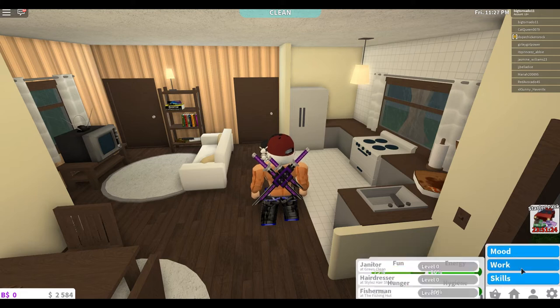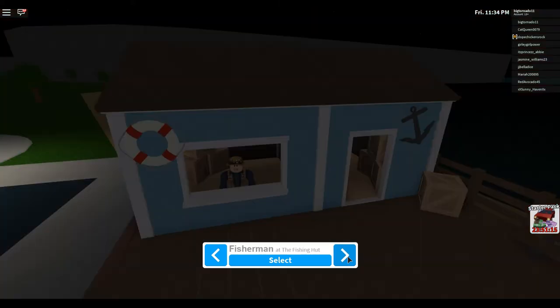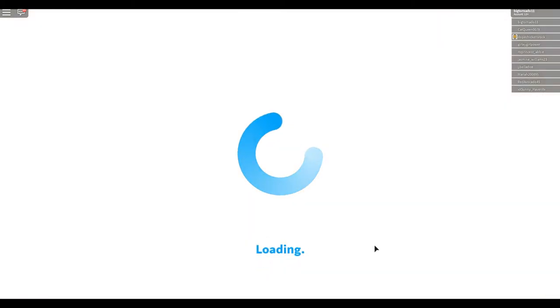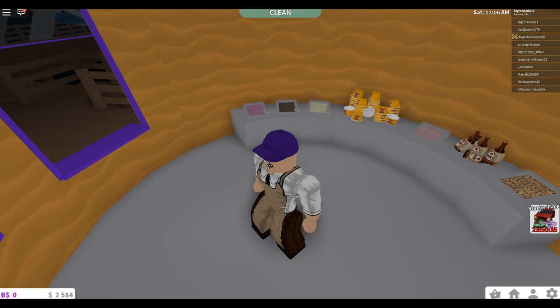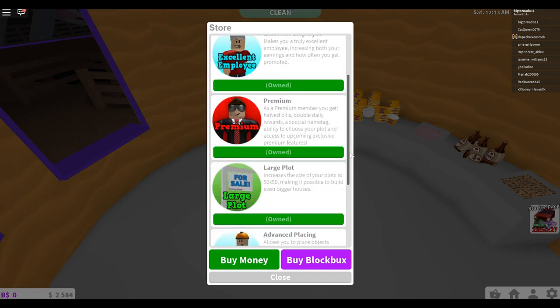Let's go to work. I'm currently unemployed and can choose: cashier, hairdresser, mechanic, pizza baker, delivery person, fisherman, or seller. A mechanic would be kind of cool. Let's work at Ben's Ice Cream and while we're working let's get the excellent employee upgrade. This game is going to take some getting used to. While waiting, if you guys have a Robloxia house and want to show it off, you know what to do. We've changed jobs - got the better worker perk - excellent employee!